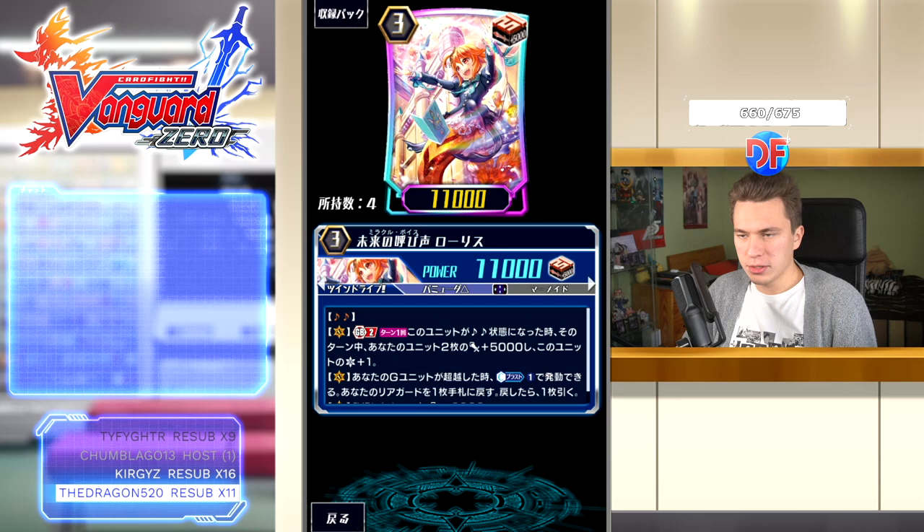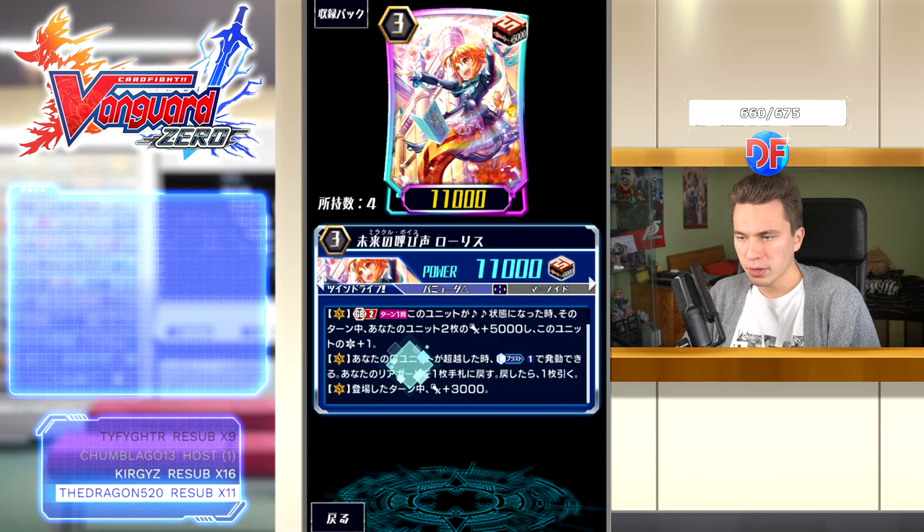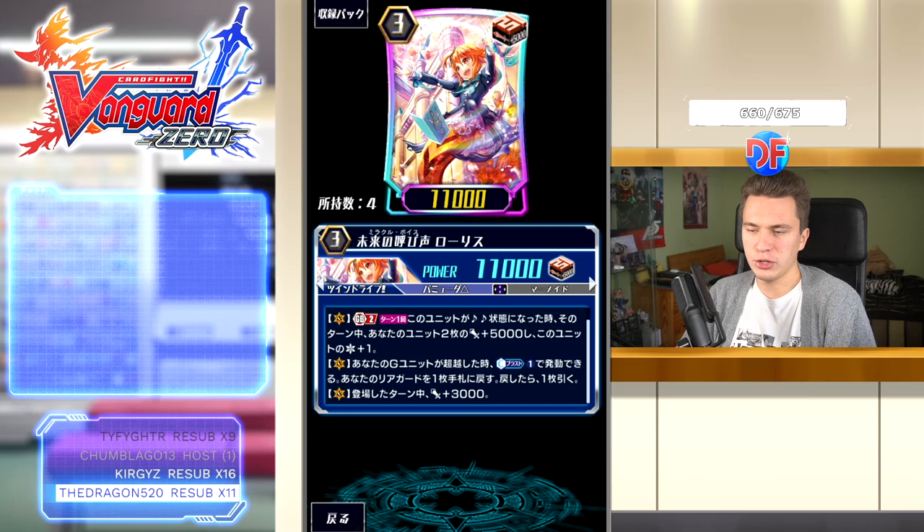Loras has the Harmony keyword — the first ever keyword printed in Vanguard and also in Vanguard 0. Harmony basically means that when this unit is on the field and you call or place something else in the same column, both units in that column go into Harmony state. For Loras, her GB2 says once per turn, when she goes into Harmony state, you can give two units plus 5k and give herself a critical. And when you stride over her, count CB one, choose one of your rearguards and bounce into hand, draw one, and she gains 3k when placed.